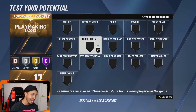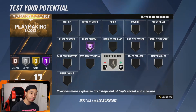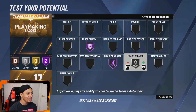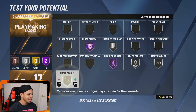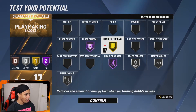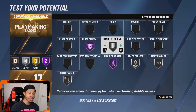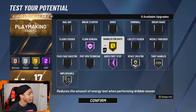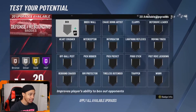For playmaking badges — floor general is probably one of the best playmaking badges in this game, so we're doing that. Quick first step on hall of fame, space creator on silver, tight handles on silver, handles for days on gold. Depending on your teammates, if they want a dimer feel free to add that too. Floor general should be all you need, but if you can afford both floor general and dimer, definitely get both.